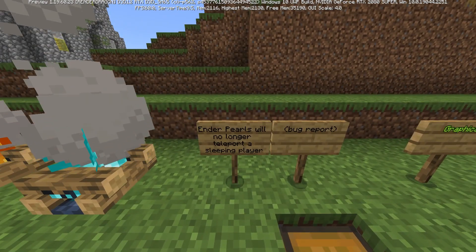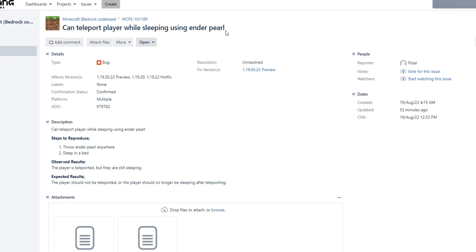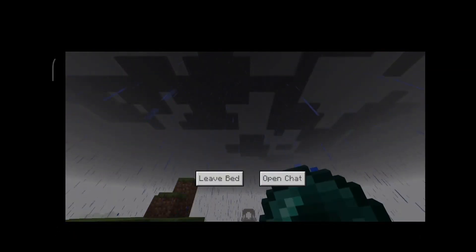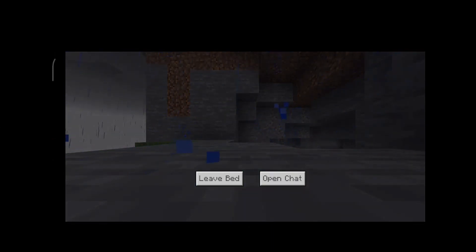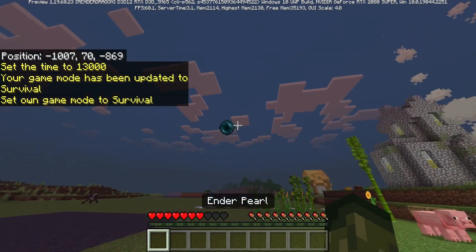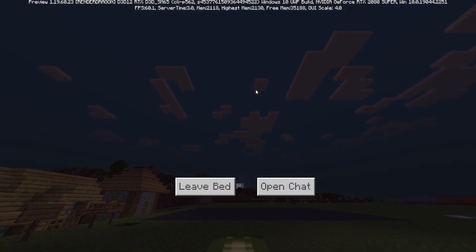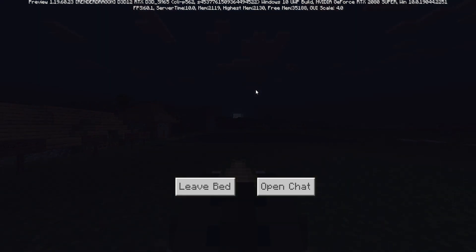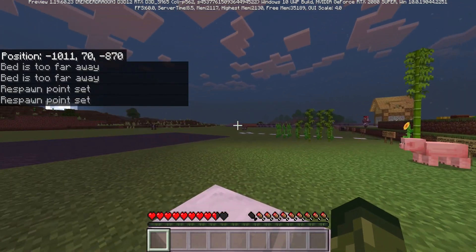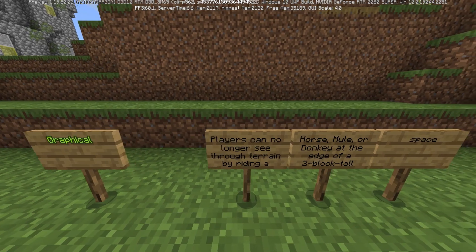Ender pearls will no longer teleport a sleeping player. There was a bug where you could throw an ender pearl, go to sleep, and get teleported while sleeping. Testing this: throwing an ender pearl and going to sleep, it now successfully just skips the time without teleporting the player.